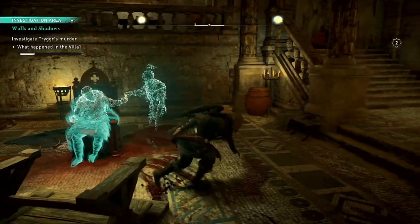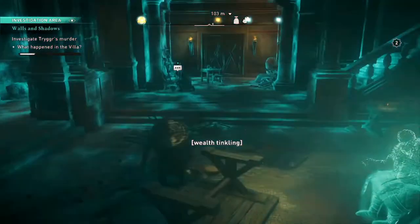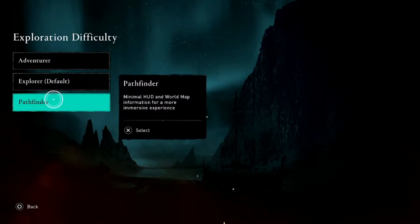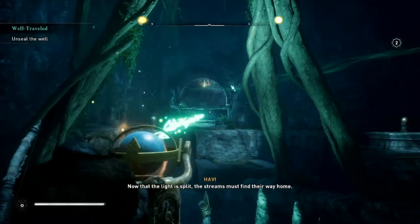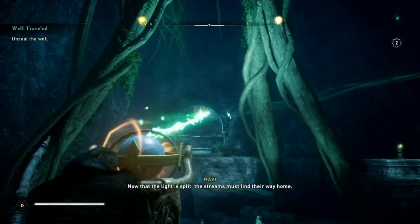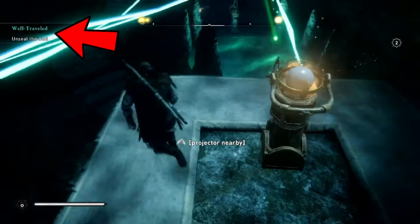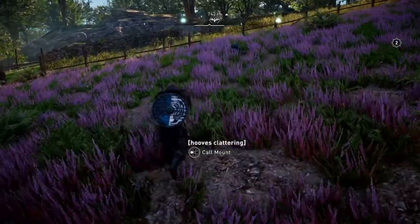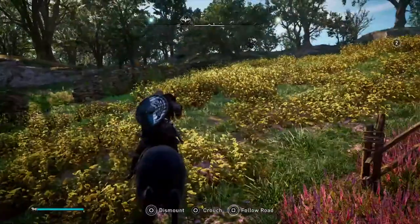The game now has detective sequences, and a difficulty setting where the game gives you no HUD and doesn't tell you what to do or where to go — you have to listen to what characters say and navigate that way. It's immersive but hardcore. I played with the HUD showing me where to go. Another improvement is that when you call your horse, it doesn't run away from you like in Odyssey.